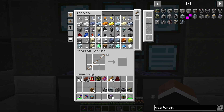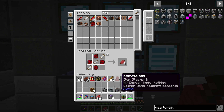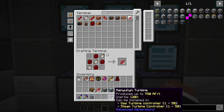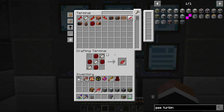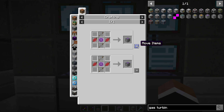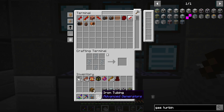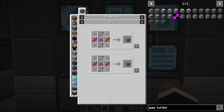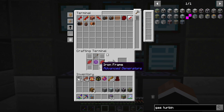I wonder how many we can do. We need more of these — we can reuse these, I just need to put them in manually. We need about two stacks of this stuff. Let's see how many we can make — 40. Okay, we can make 31 turbines for now.